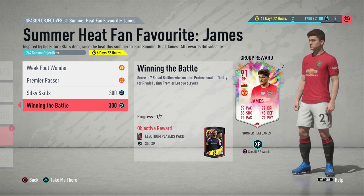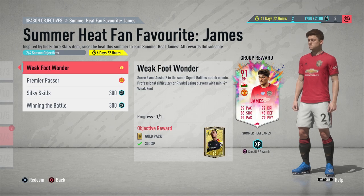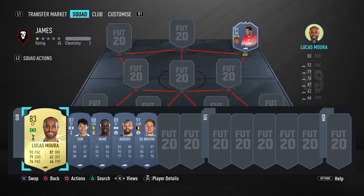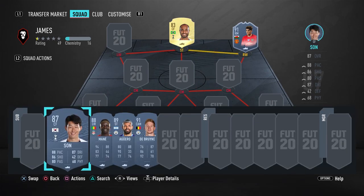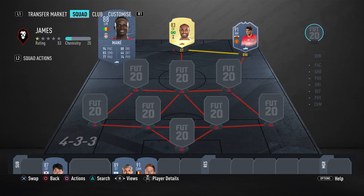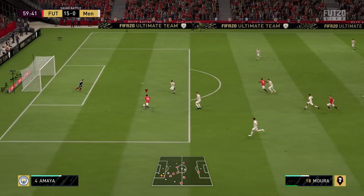I did the assist 15 goals in just one game — you can see by the score line. The second objective will automatically complete itself once you score 2 goals and assist using any Premier League player with 4-star skill moves and 4-star weak foot. I used Gold Lucas Moura and was also assisting with Henderson just to get those 15 assists, but you can do it with just one player. You can use Gold Lucas Moura or any Premier League 4-star/4-star player — Son, Mané, Agüero, De Bruyne, anyone in your club with 4-star/4-star. You just need one of them.